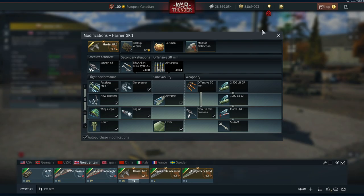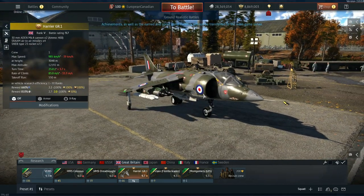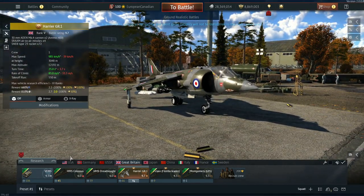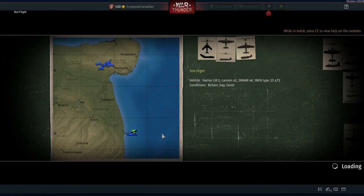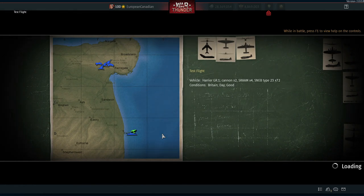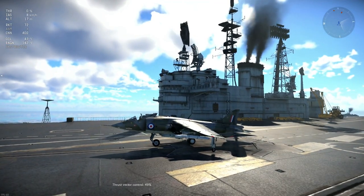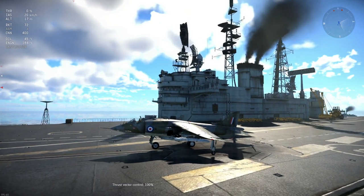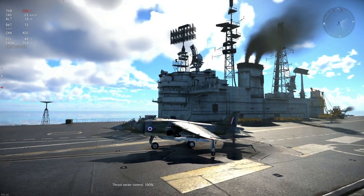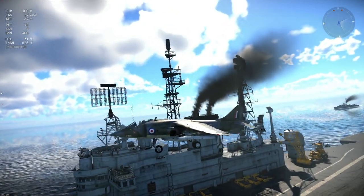The Harrier GR1 will be useful in pretty much any game mode. It also has VTOL capabilities — let me show that off. You set your thrust vector control and put thrust up to 100% WEP and you're off. You can tease the thrust angle forward gradually to build speed and transition from hover to forward flight.